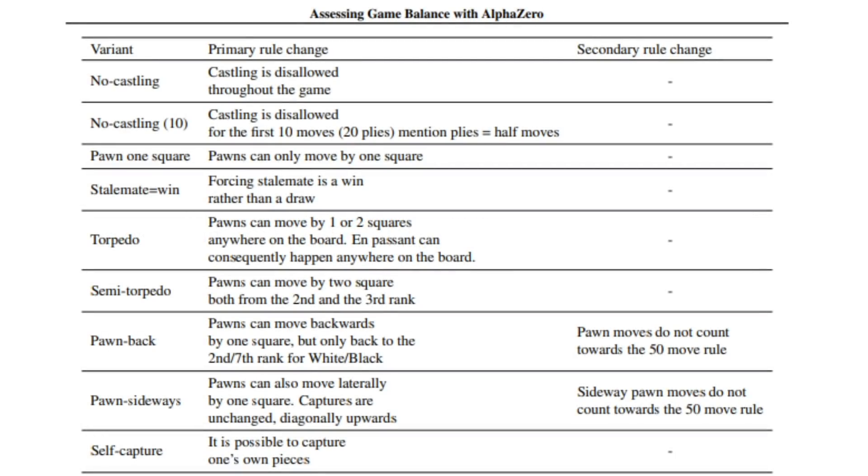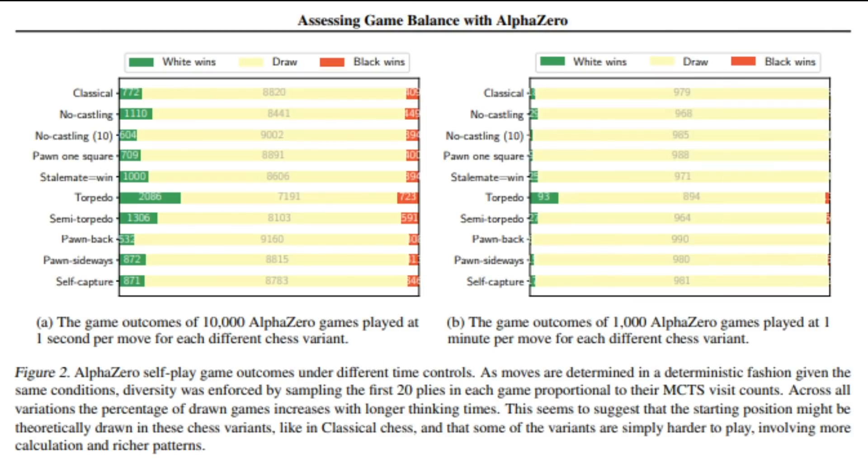What did all of these variants give us in terms of stats? The high-level view is that each one of these games increased the amount of potential decisive results a little bit — besides maybe one that shouldn't surprise you. Pawns moving backward, if anything, actually led to even more peaceful results. Right in the middle, you can see the torpedo variant as one of the ones that would really be a champion for those who are maybe obsessed with finding a way to get more decisive results.